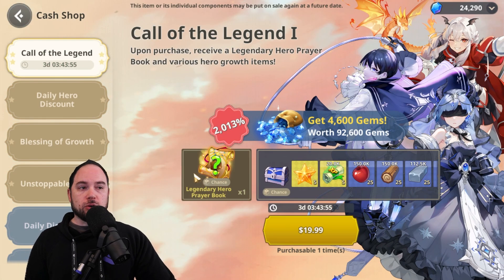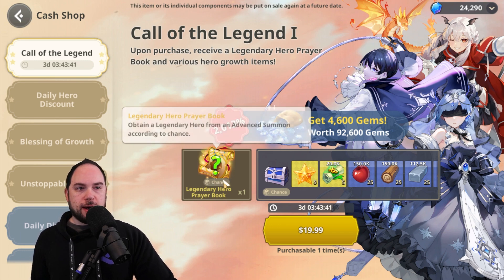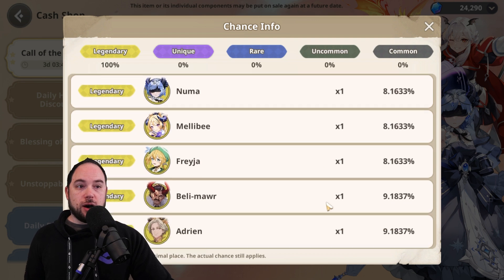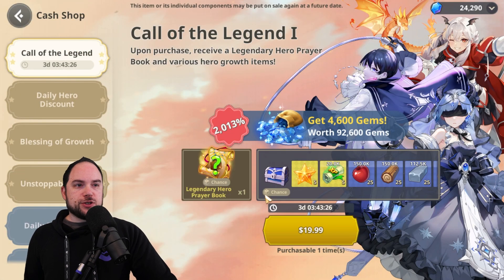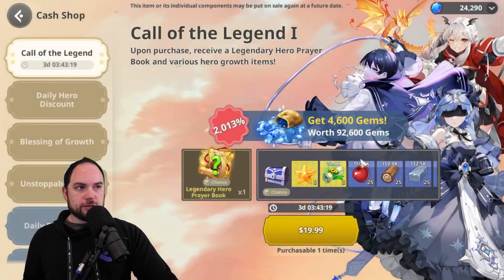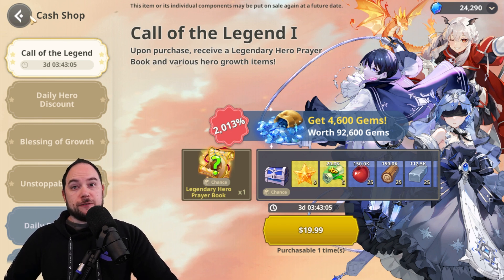From there, the daily hero discount is really good, and then you could look at value packs — with a preference again towards pop-ups typically being higher value than what's always available. That's why they're time limited: because the value is higher and they want you to act in a short period of time. There is also a rotating bundle called Call of the Legend, which gives a legendary hero prayer book with a 100% chance of giving you a legendary — hopefully one that you wanted. For $20 it gives you 10 mana stones of a hero, but you don't get to choose which hero. That's why the $5 bundle is really interesting — it also gives you 10 legendary mana stones but at a fraction of the cost.